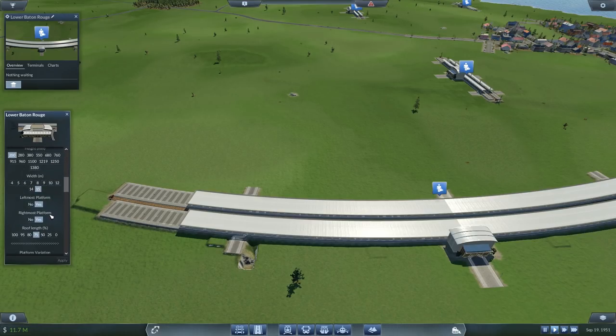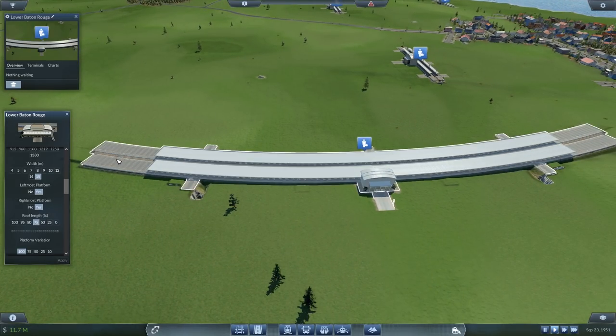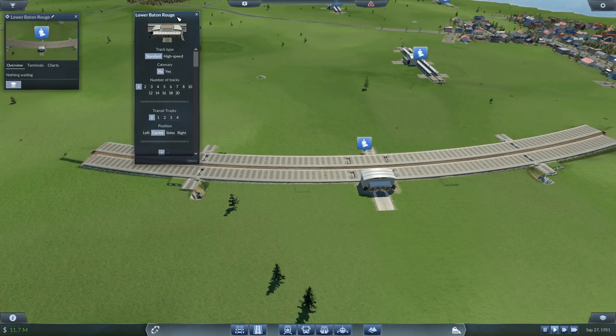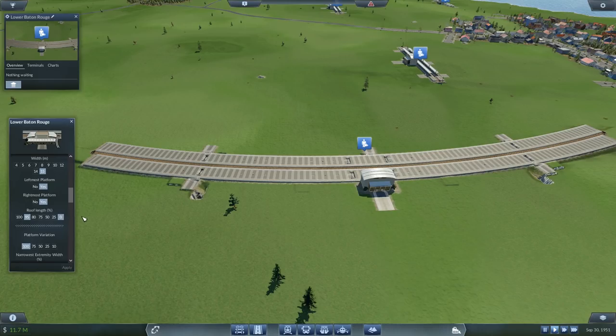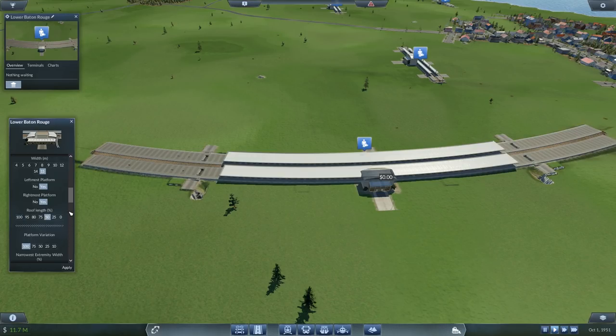You can also set your roof length. The standard roof length is set to 75%, so 75% of your total platform surface area is covered with a roof. You can set this to absolute zero for the ultimate open-air station experience, or anywhere between 25, 50, 75, 80, 95% — which is very cool if you want to leave a little bit of concrete at the end — or the full 100%. I'm going to turn this back down to 50 just for the time being, but you get an idea there with your roof.